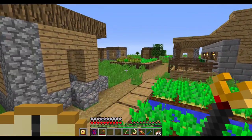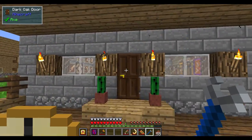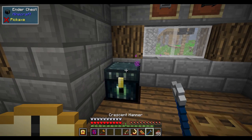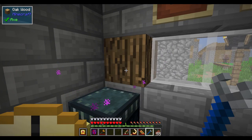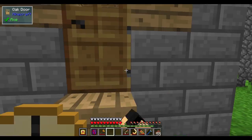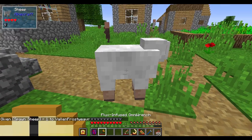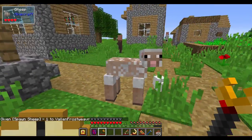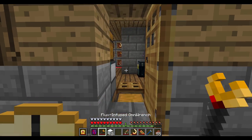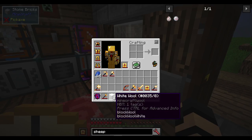Here's the next one — the flux infused omni wrench, which is relatively unique. If you remember the crescent hammer, you have the option to change the facing of blocks, which is kind of interesting. That's what the flux infused omni wrench does as well. But it also has another effect. If I get myself a sheep, spawn one in here, and use this omni wrench on it, it actually doubles as a pair of shears, which is pretty good. Just be careful not to use it on doors or it will try to realign them.